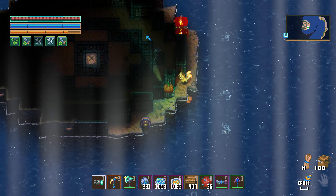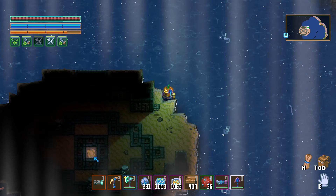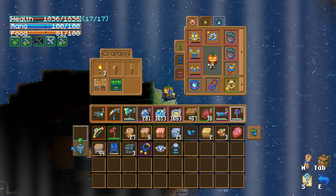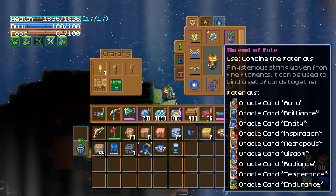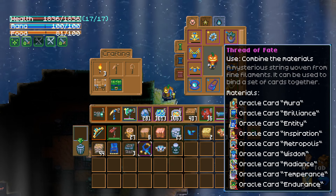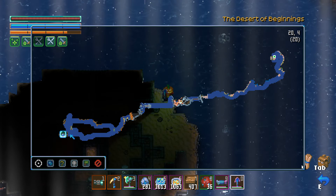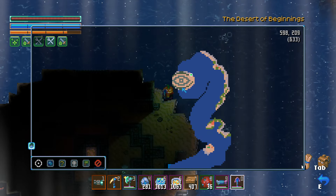Let me go inside here. I need some explosives, so let me slap down a couple of bombs to blow it open — good thing I brought my shovel. From this structure we ended up getting the Caveling Prophet Mask and also the Thread of Fate. Only one of these structures spawns per world and this is the only way to get the Thread of Fate. You need all the different Oracle Cards and you can combine them to get an offhand item.